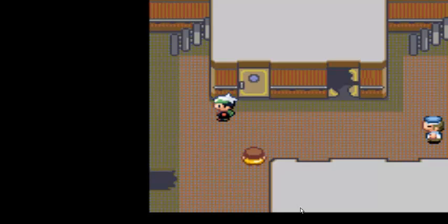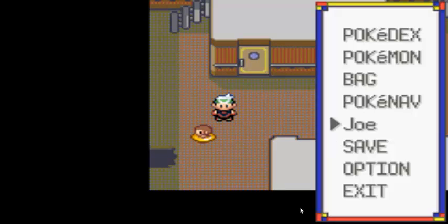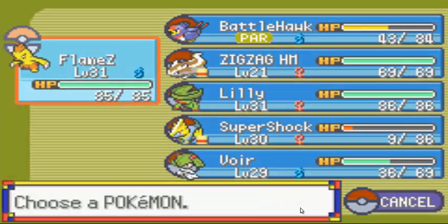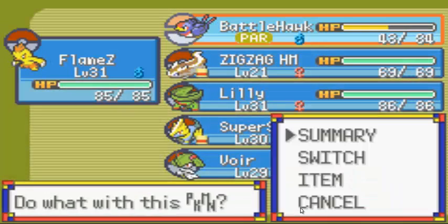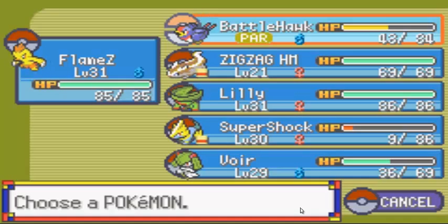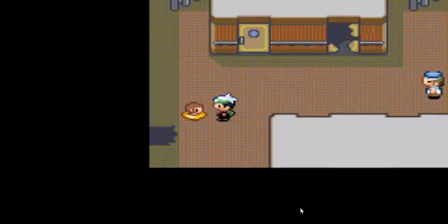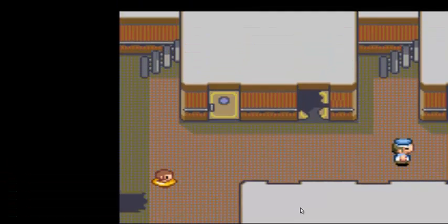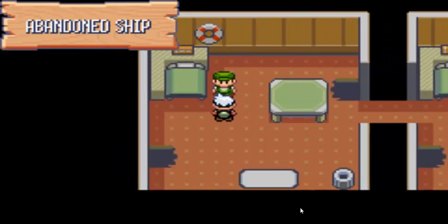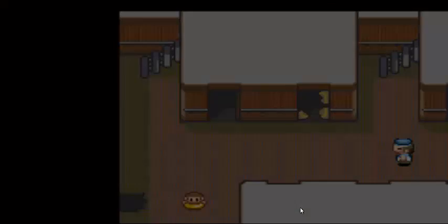We left off in the shipwreck, and if you take a look at my team right here, paralyzed — so I'm just giving Flames some experience. It's a ship and I'm walking around with all these idiots looking for treasure. If I recall, I think I've done everything here.